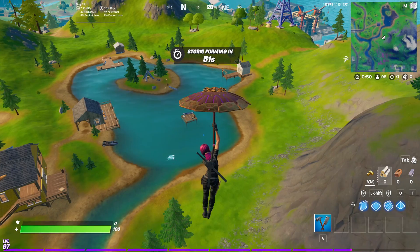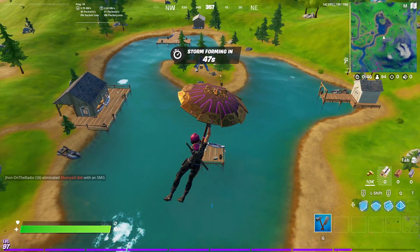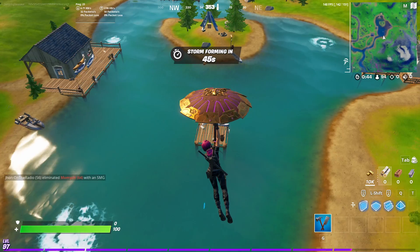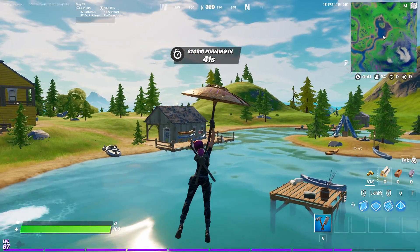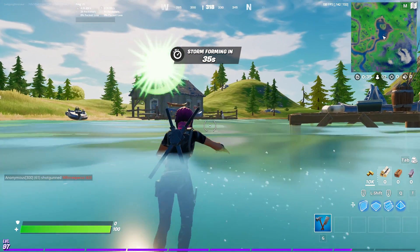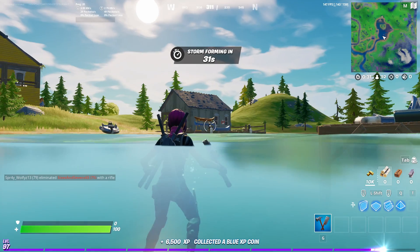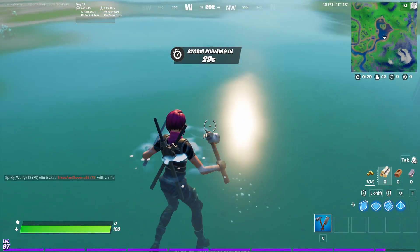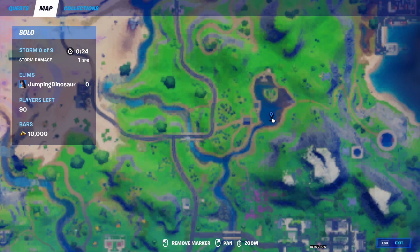The final blue XP coin is over here on the south side of Canoe Lagoon. Be careful because IO guards can spawn behind this house pretty frequently. And there you have the final blue XP coin. On the map, this is where we are.